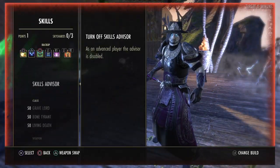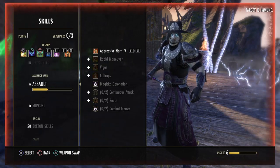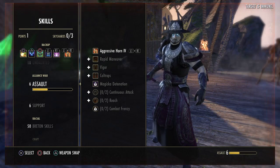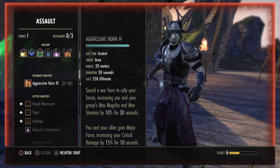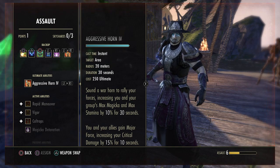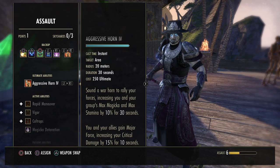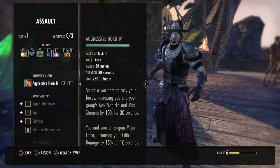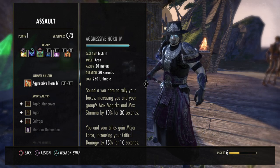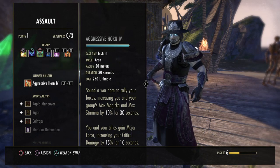The last thing on our back bar is of course Aggressive Horn. This comes from the PVP skill line Assault — I think it's rank four. It starts out as War Horn, morphed to Aggressive Horn. We're using this to increase our group's max magicka and max stamina by 10% for 30 seconds, and more importantly to grant them major force, increasing all their critical damage done by 15% for 10 seconds. So if you need a big DPS burst, or just generally, use the war horn to give everybody 15% more crit damage, which is quite a huge chunk.